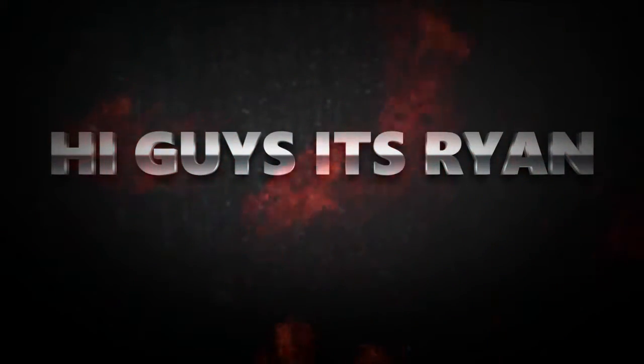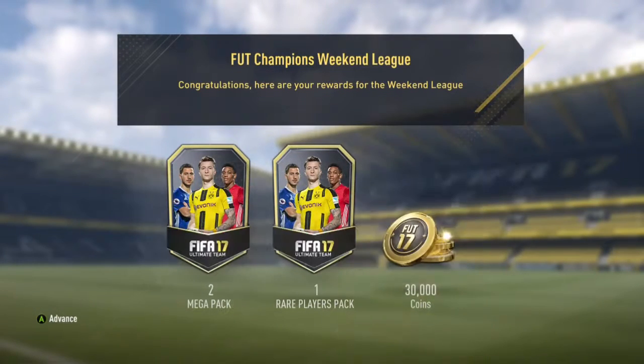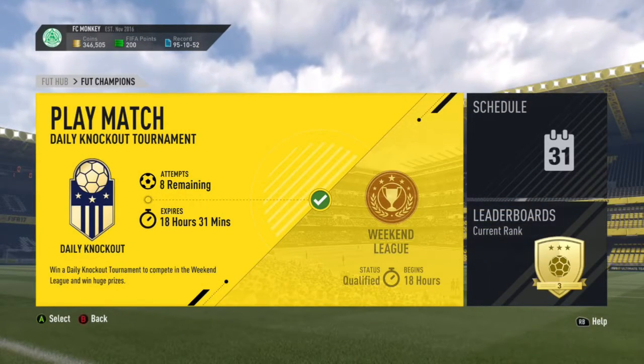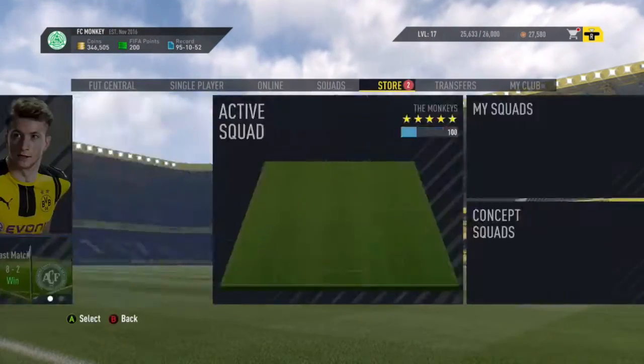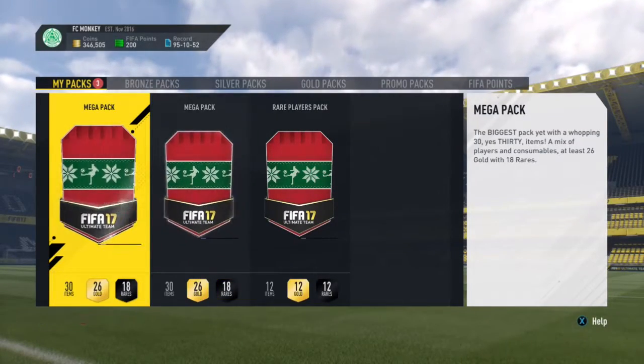Hi guys, it's Ron here, welcome back to another video on my channel. Today we got something different — we got the FIFA Champions Weekend League rewards and we got Gold Free, so we get two mega packs, one rare players pack, and 30,000 coins. We see our 30k going into our coins and that puts us at nearly 350k, so let's see what we can get.